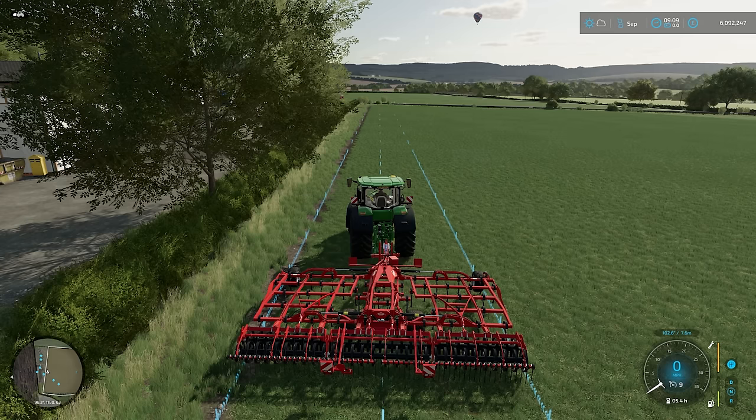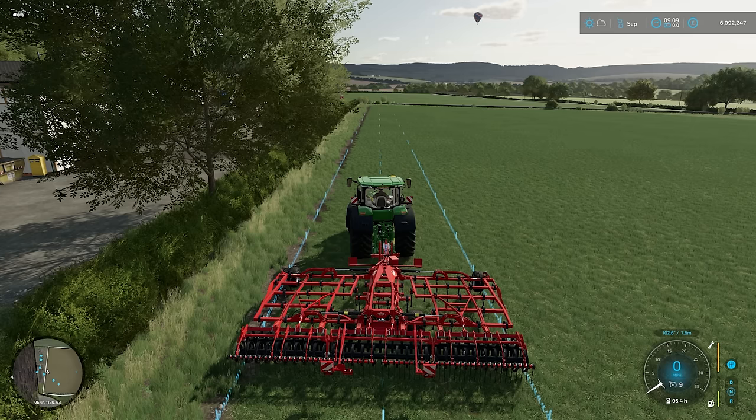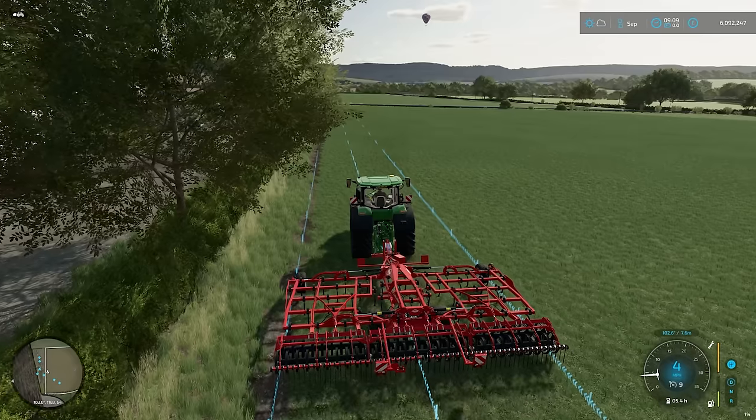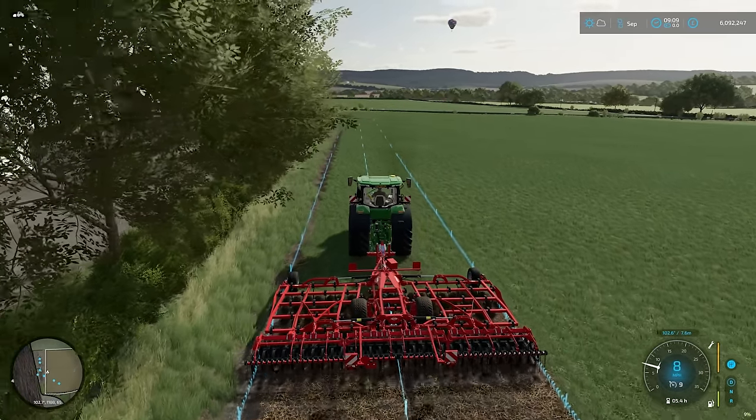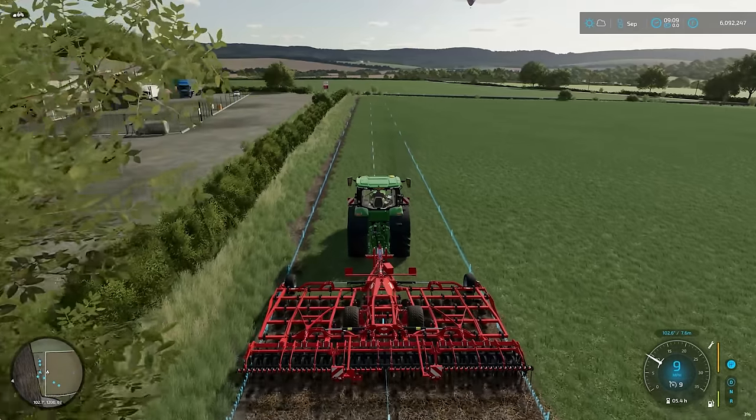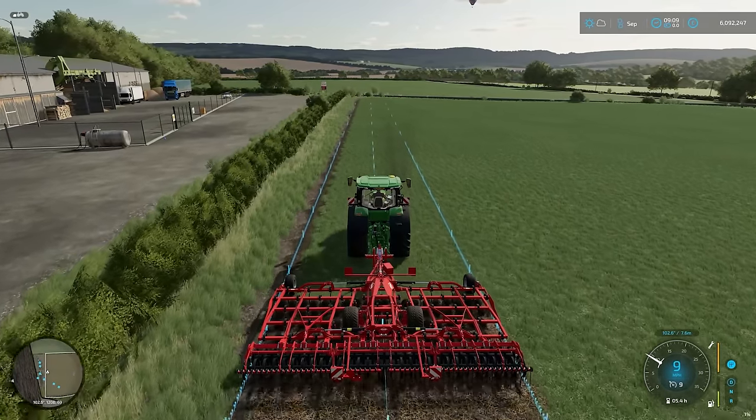With that done, we can roll forward, lower our implement down, and off we go — simple as that. CTRL and W turns on guidance steering, you set the edge of your field, and away you go.